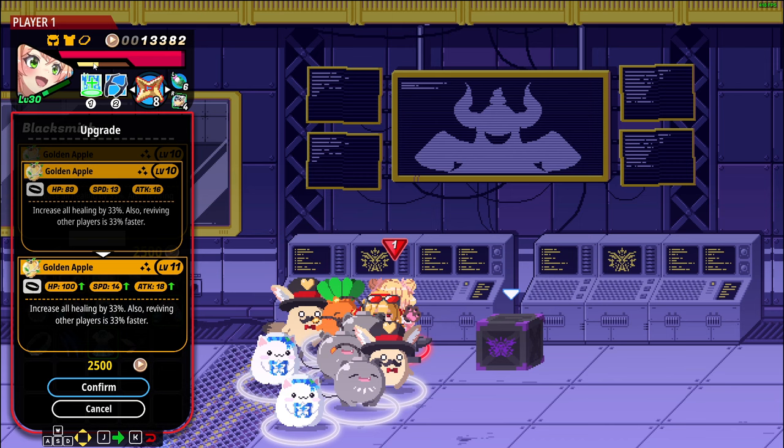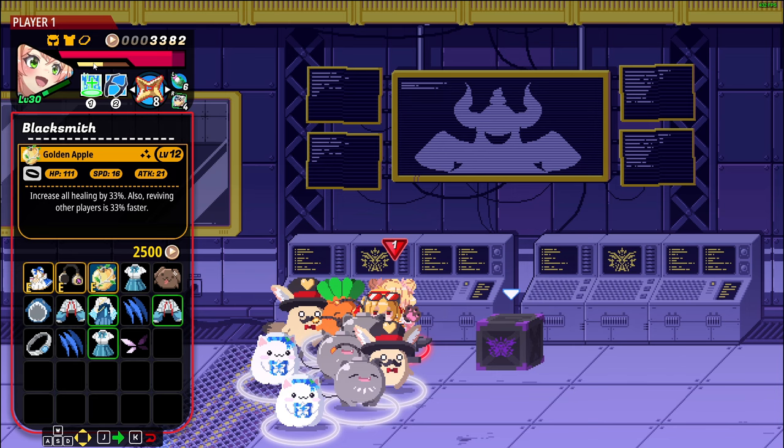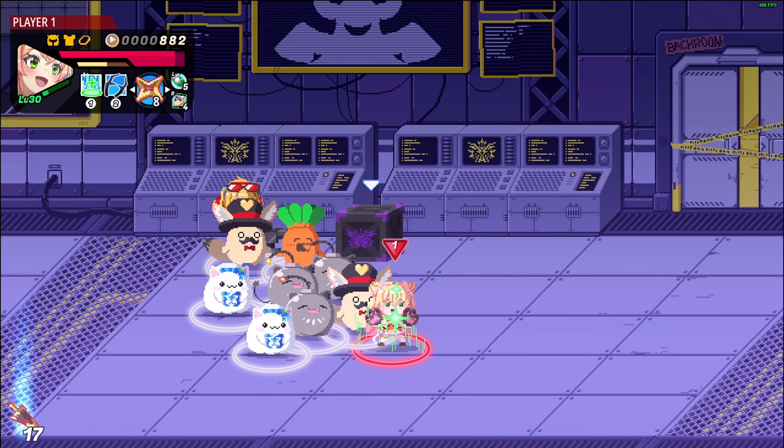Let's see what the last one I want is — HP, speed, attack; or attack, crit, and defense; or crit, HP, and luck. Definitely not the luck one. The HP would be nice and attack up, but attack, crit, and defense is probably better though. Yeah, I'll do this one. Three extra defense versus 11 extra HP — probably this. Okay, it's boss time, definitely now. I will pop one of these on full health and then I'm going to wait for my ult. I'll be right back once more. Get my hands back on the keyboard. Kyla rolled into it — never mind, we're going now.